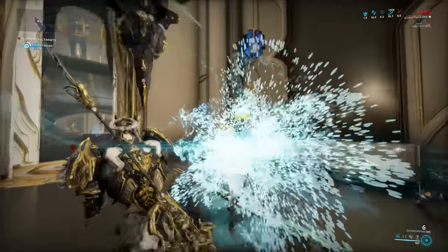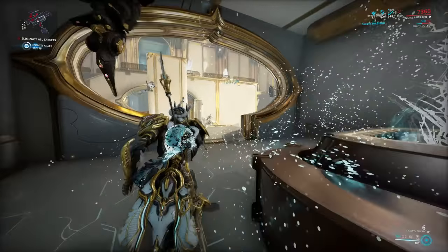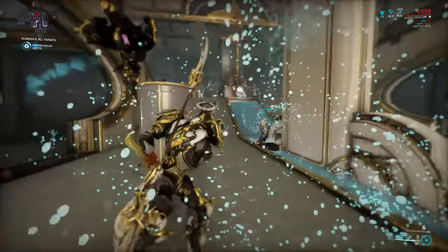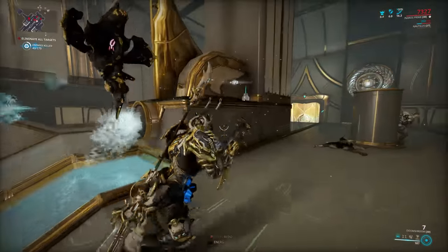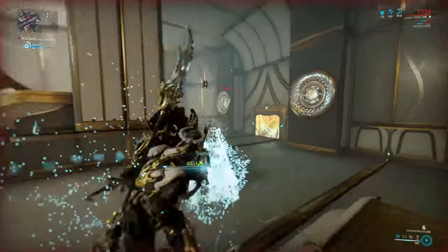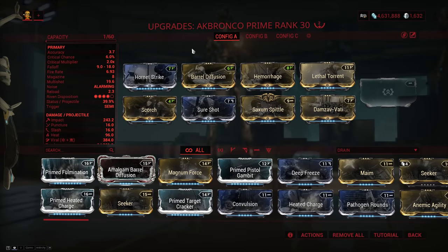There aren't actually that many secondaries that have high Impact and high status, with optionally high crit as well, which is always good for Slash procs to get that crit multiplier in there too. I've compiled a test run of the ones that made the most sense to me. Starting with the Akbronco Prime — it does primarily Impact, has decent status, and it's a shotgun, so it fires a ton of pellets, plus it has the benefit of running Damzavati, which gives you Viral.